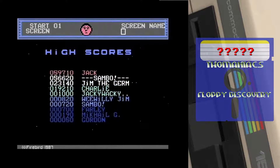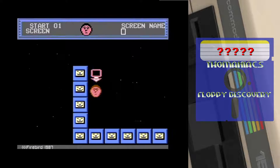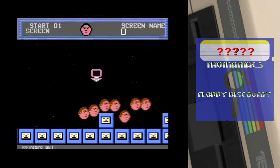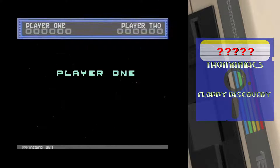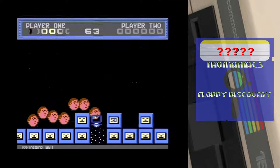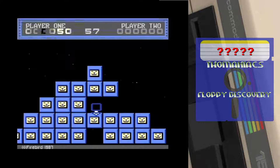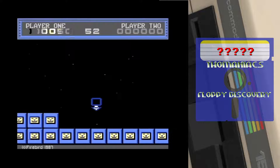Wir wollen einfach mal entdecken, was wir hier so haben. Firebird 1987 — was soll das sein? Das ist jetzt nur eine Demo, oder? Muss man die Viecher da irgendwie... Ich klicke mal hier den Feuerknopf, gucken, ob das schon läuft. Player 1. Was muss man denn hier machen? So wie es aussieht... Okay, ich glaube, das hätte ich nicht machen dürfen. Ich muss wahrscheinlich verhindern — durch Durchsetzen der Blöcke irgendwie — dass die Schädel da abstürzen, oder was?